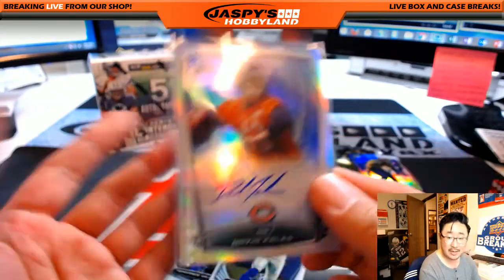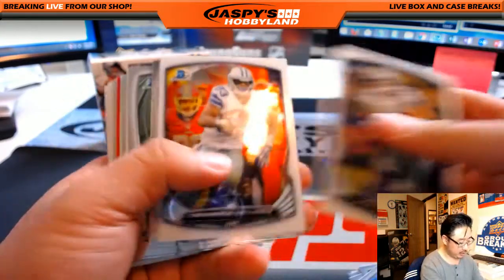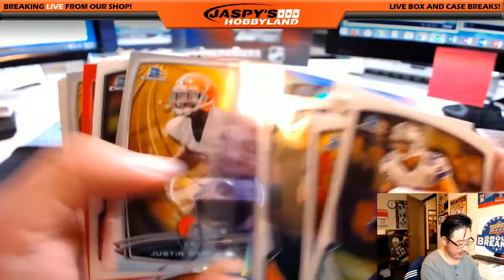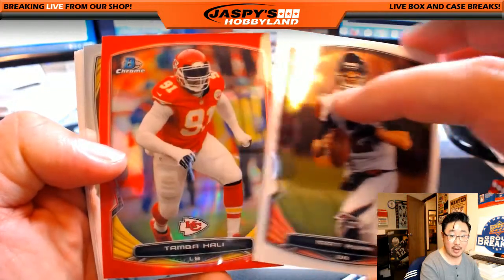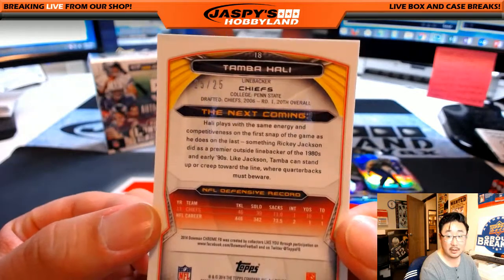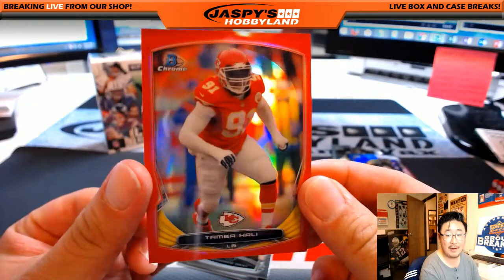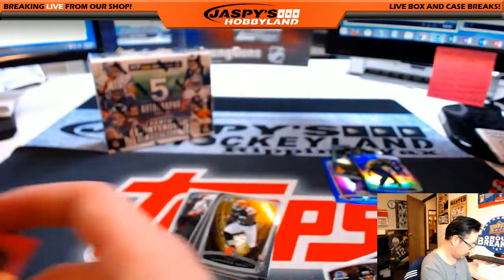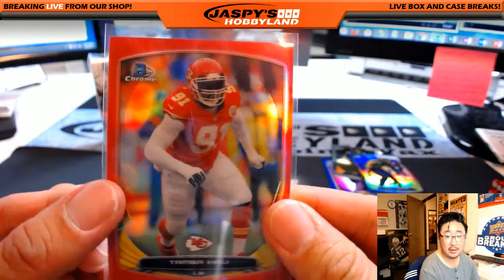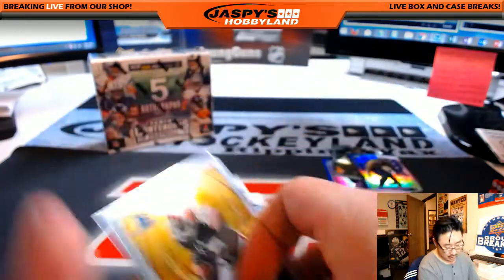Is he still on the Bears? I guess if they move Jay Cutler... There's some red coming up — those are out of 25. It's red — Tyreek Ali. Nice. Chiefs. Michael Simmons — there you go, Mike. 25 out of 25 for the bonus box. Red for the red team right here. Nice — I like when the team matches the refractor color.